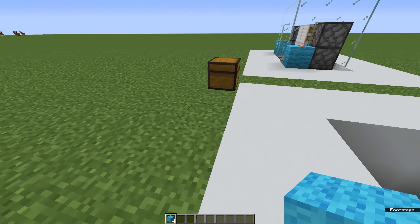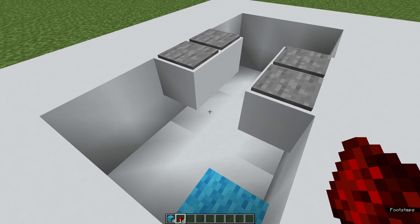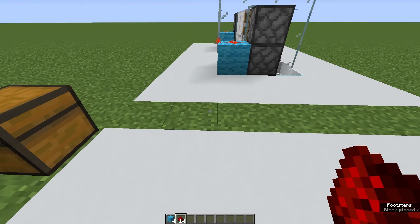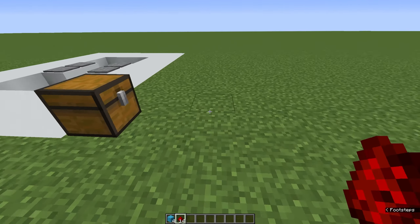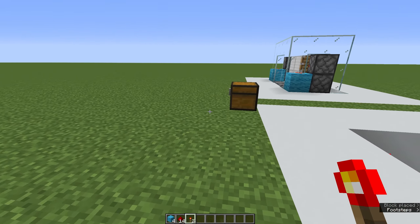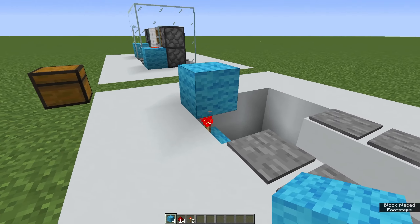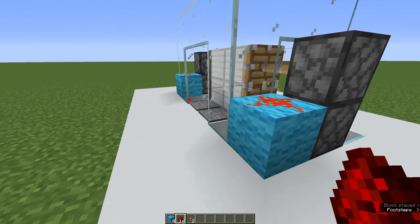We're gonna put two more on top of those once we get the redstone dust going. Under each of the pads and then one out from each side - a line of four - we're gonna put the redstone dust. Then on top of those blue walls we're gonna put a redstone torch, and then we're gonna put another blue wall on top of those, and top that off with redstone dust. It should be lit at this time.